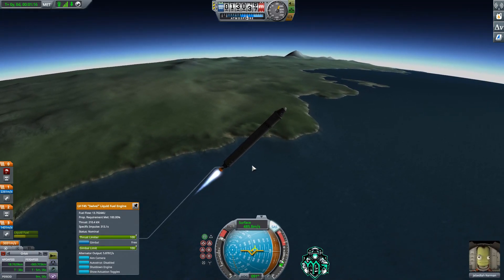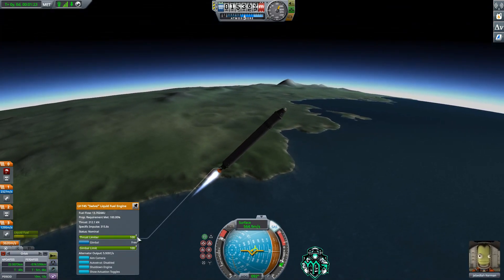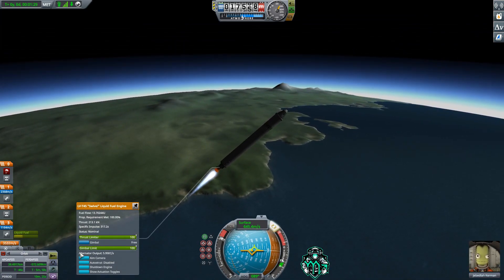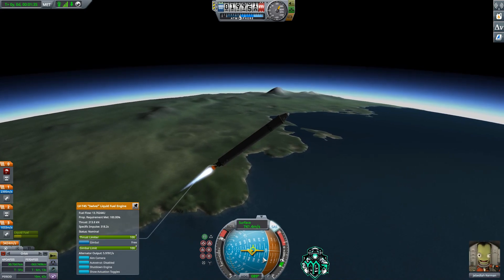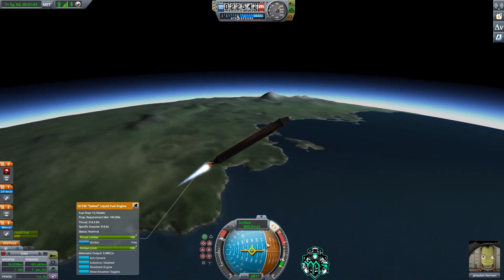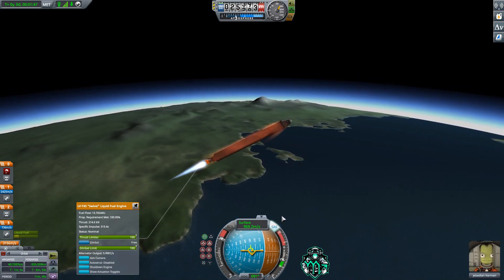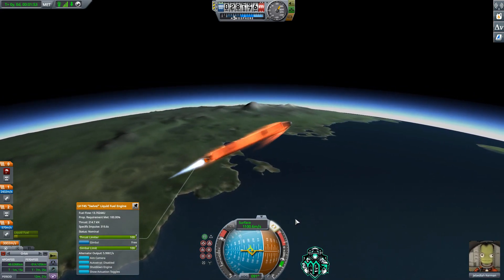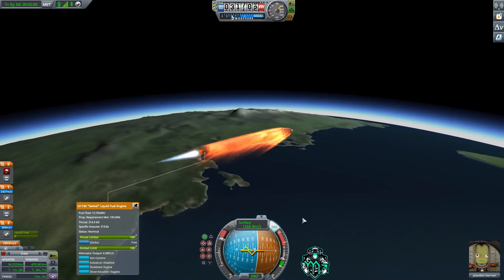Now that we're at the 10,000-plus meter mark, we have decoupled our boosters, we have increased our throttle limit on our center engine to full, and we're going to start working our way over to the zero degree marker — which is the sky blue versus the orangey-brown ground on your navball. Do not worry if you get a little heating while you're going through that — that's totally normal in KSP. I'll see you in orbit.